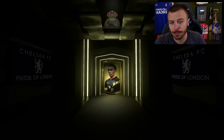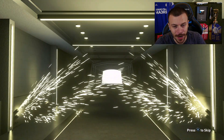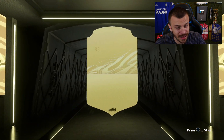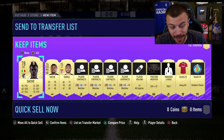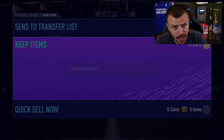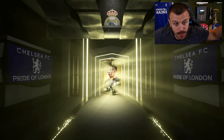Before we get into the upcoming FUT Champions matches, it's time to open my pre-order packs. In the previous episode we packed a UEFA Road to the Final player — in this one, can we get a walkout? That's the big question. The first pack is nothing, not even a board. 78-rated. I honestly have no expectations when it comes to pre-order packs. In FIFA 20 we packed Kanté, in FIFA 19 I packed others from pre-order packs — maybe this year I'll get lucky again.